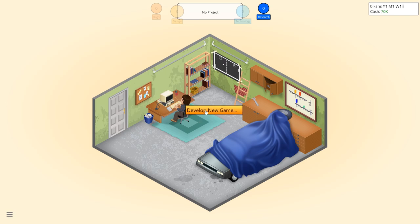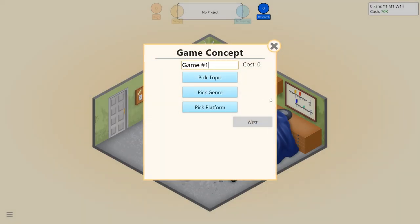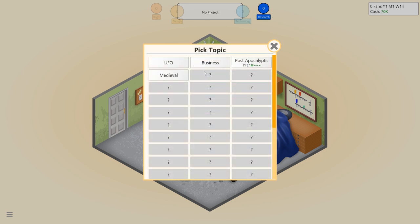We'll just click 'Develop a New Game' and we've now got a tutorial — I really don't care. Can we close that? There we go. So we need a game concept: a topic, a genre, and a platform. I'm going to pick our topic. It's randomized what we start with — we've got UFO, business, post-apocalyptic, and medieval.